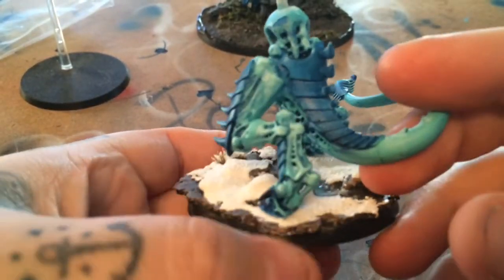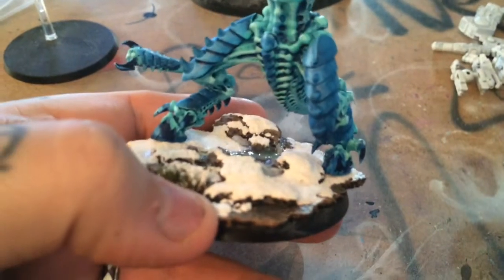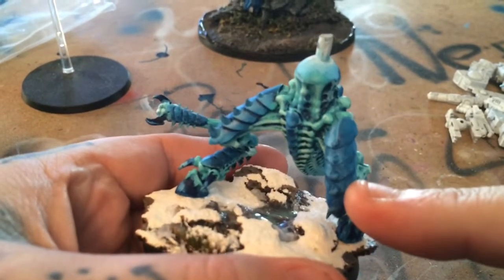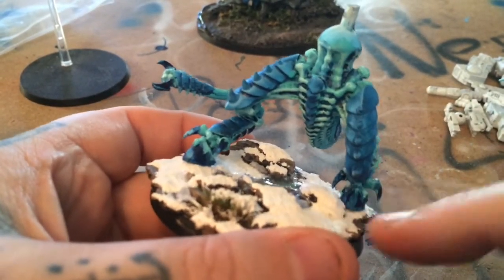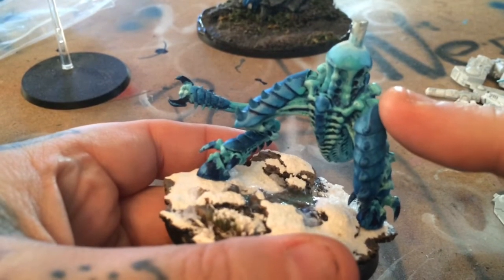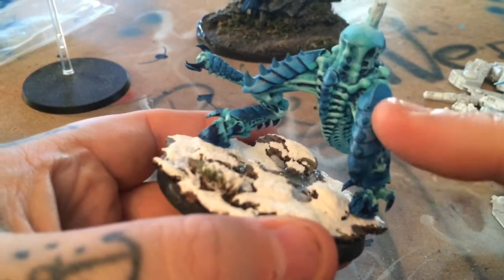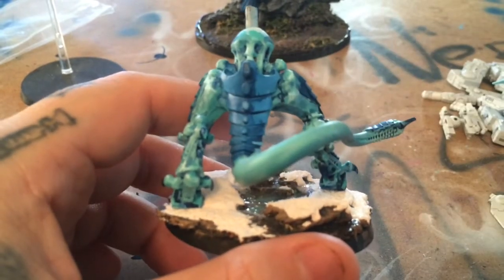I've got to glue his fin back on — it broke off. And here is one of the Hive Tyrant bodies I'm working on. We're still trying to figure out what color to do the carapace, because as the size of the model goes up the carapace changes color. The smaller figures — the gaunts and warriors — are going to be all red tones. But for this bigger one we might do some deep greens, lighten it up with white rather than yellow so it stays more of a minty green, not a harsh lime green. Adding white gives it that cool effect and keeps it within the ice theme.